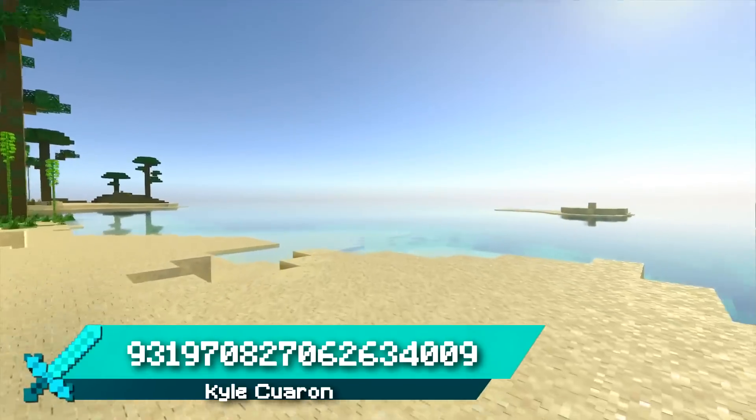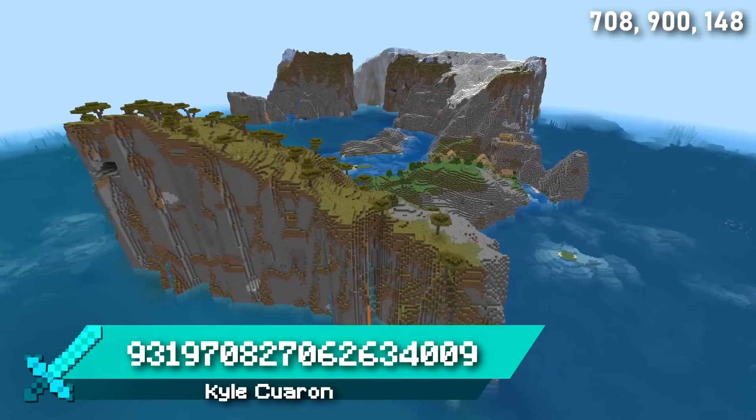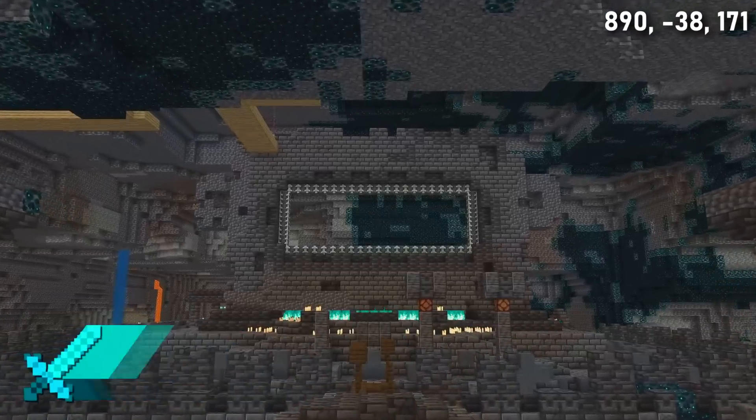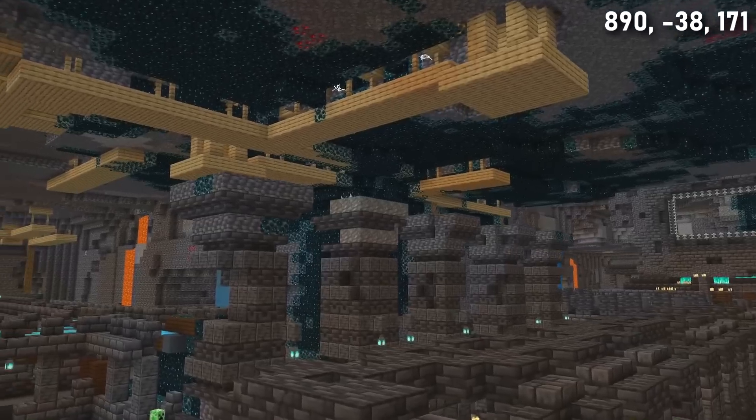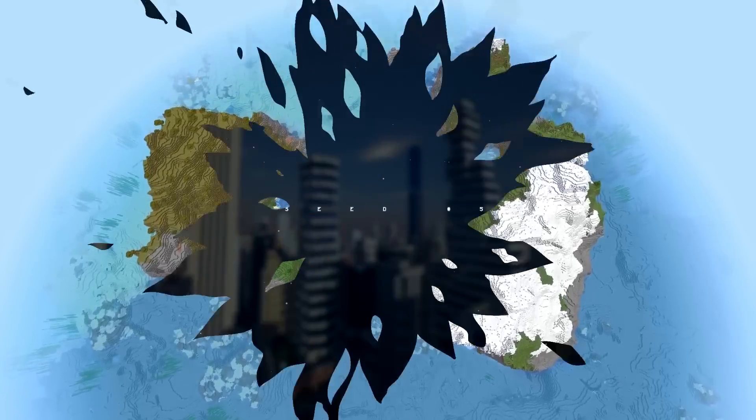The seed also has an amazing windswept bamboo mountain with a great spot for a unique jungle base. Sticking with the bamboo theme, Seed 6 spawns you on a bamboo beach. Take an adventure into the ocean and you can find a large mountain island with amazing cliffs and a village. Dig down under the village and you can find an ancient city, a mineshaft, a village, and mountains — all on one island.